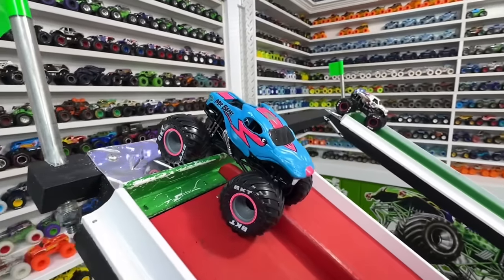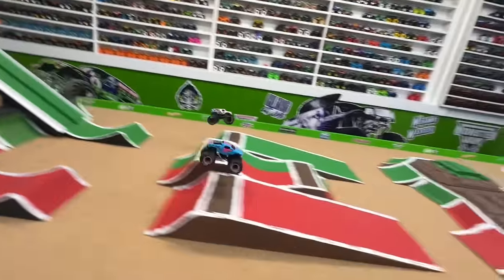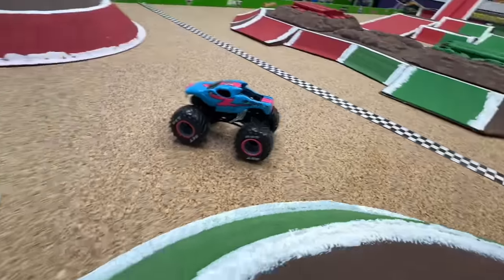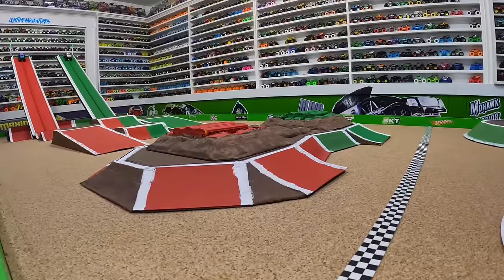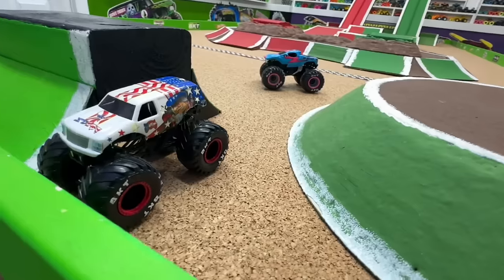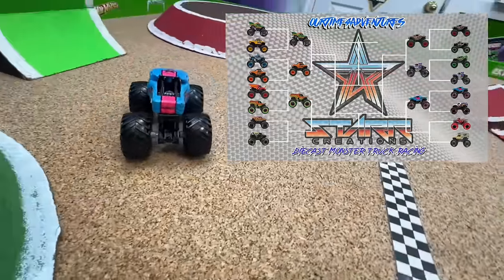Up next: Mr. Beast in the red lane taking on the red, white, and blue Jester in the green lane. It's a close race with Jester pulling away early, but Mr. Beast catches up off the back obstacle and takes the win by a truck length — a great come-from-behind victory. From the track cam, Jester pulls away slightly but Mr. Beast powers up over the back obstacle and passes for the win. Mr. Beast moves into the second round. Sorry, Jester — not this time.